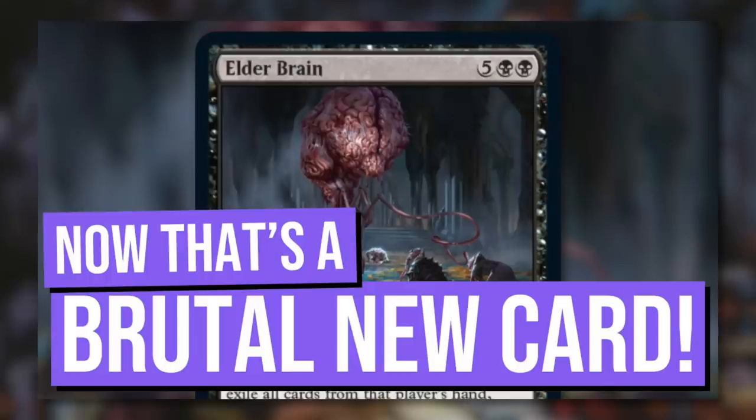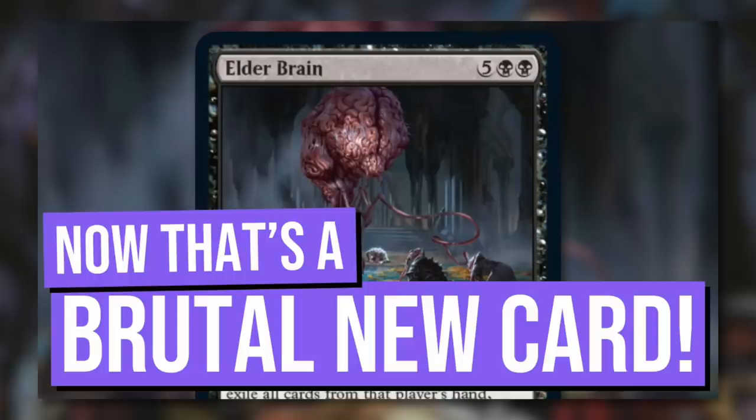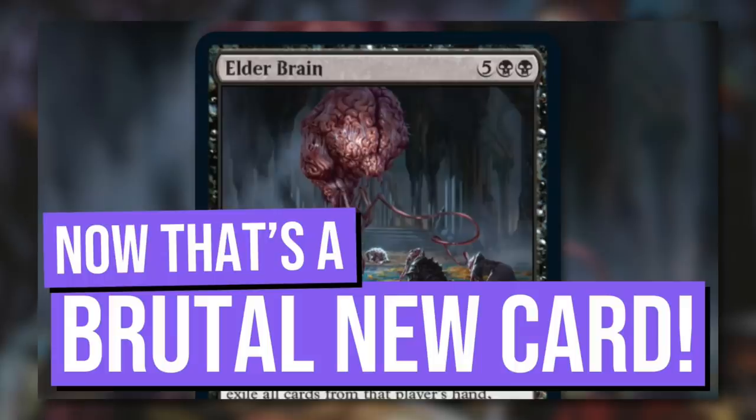Hey everyone, Mitch coming in from the Commander's Quarters Studio. Welcome to the show. Spoiler season for Streets of New Capenna is just around the corner — I believe it's about two weeks from now. We have some spoilers today, but not for that set; for the set after it, Commander Legends Battle for Baldur's Gate. On the official Magic Gathering stream yesterday, we saw some new exciting previews, and one that really stood out to me was Elder Brain — an incredibly exciting and incredibly brutal new card. So what does Elder Brain do, and why is it so brutal? Let's jump into it.